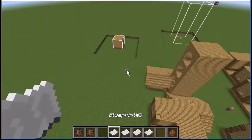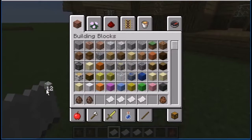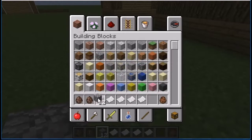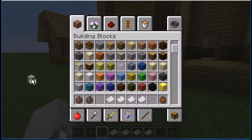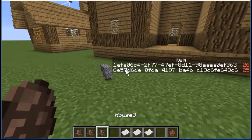And for the third one, this one's also pretty cool, but you're going to need 13 cobblestone on the ground, and you get a compressed cobblestone. It's like the last one — just throw it and throw that, and you get the third house.